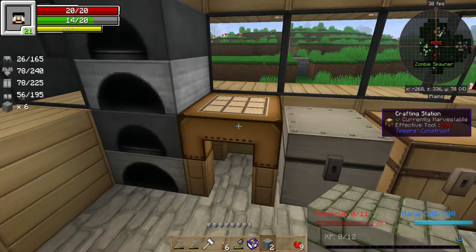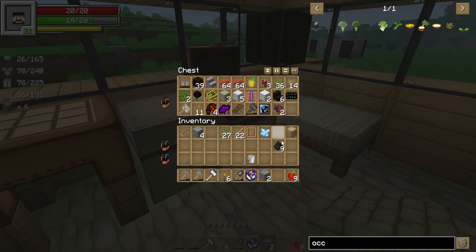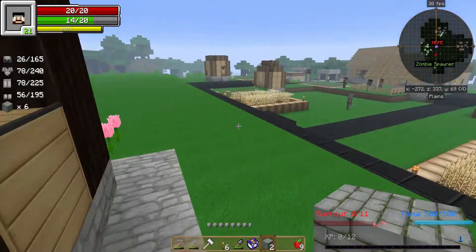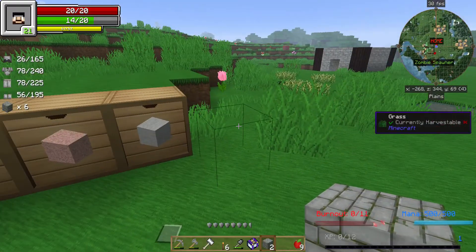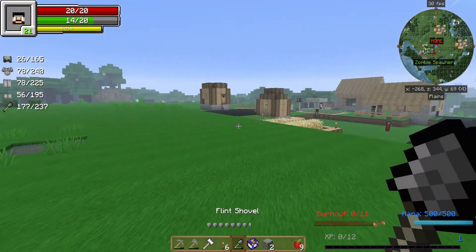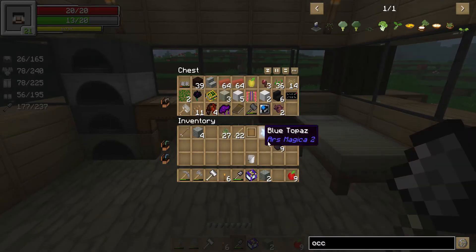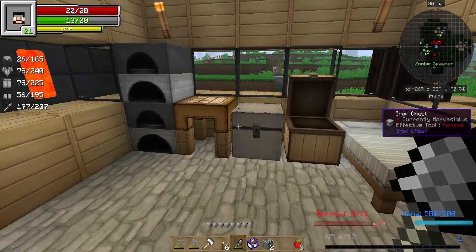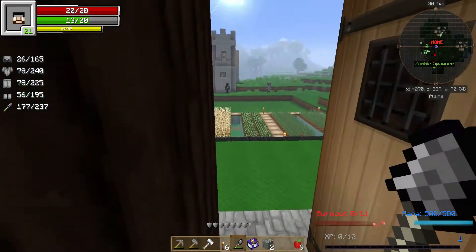I need two coal and a piece of glass. Coal - are you serious? I have no glass. I have no sand. How the heck do I have no sand? Because I probably used it all making stupid blocks. I made a bunch of grout - that's probably why I have no sand. Fine, let's go get some sand.